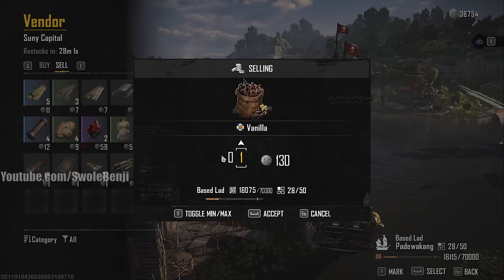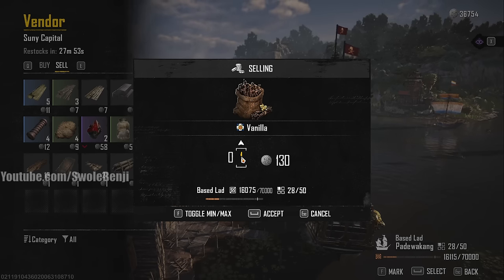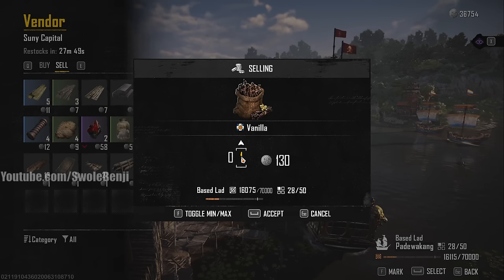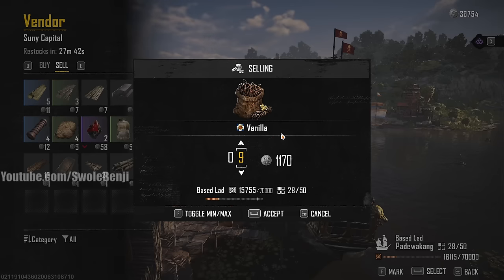So essentially, I paid 63 per vanilla and I'm making 130 — basically doubling my money — but only if I don't fast travel. If I do fast travel, I don't make my money back. If I sell 10 vanillas I make 1300, but it costs 1000 to fast travel plus 630 for the vanillas — I'm down about 300 silver. This is technically a way to make fast traveling slightly cheaper if you need to do it anyway.